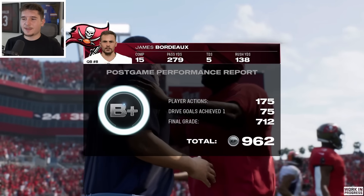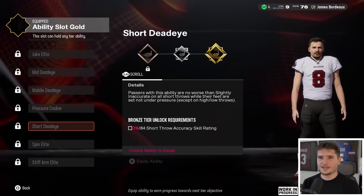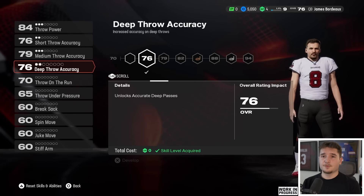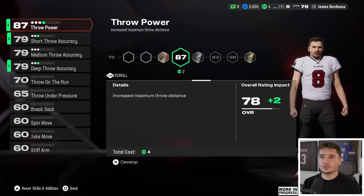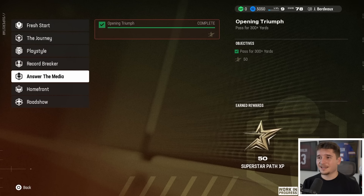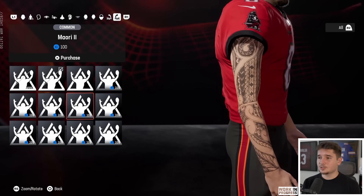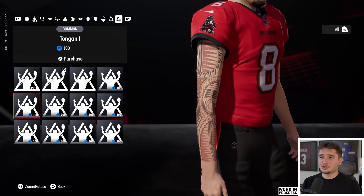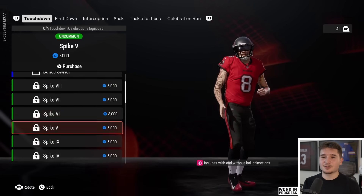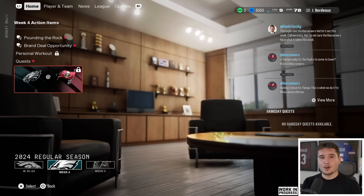I just learned there's a level path that will show you everything you unlock as you progress throughout your career — it's nice to see I'll get more speed as I reach higher levels. For my core skills, I'm going to make my throw accuracies a little bit better and also increase my throw power, which is going to start to cost two each. I'm just a 78 overall right now but I feel like I'm better than that. No new tattoos from the quest — it must be bugged since it's work in progress. But I can buy tattoos with coach cred. This one goes well with the Buccaneers jersey, and on the other arm I'm going to do this tiger one because it looks kind of cool. I'm also going to get a QB wristband.